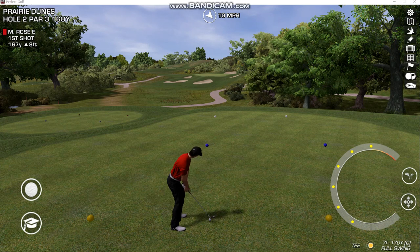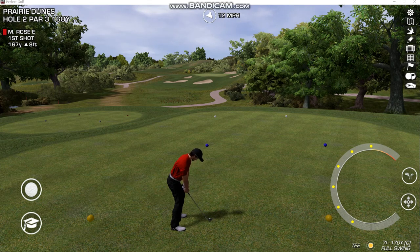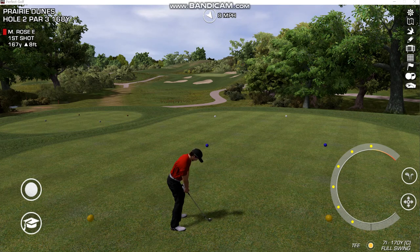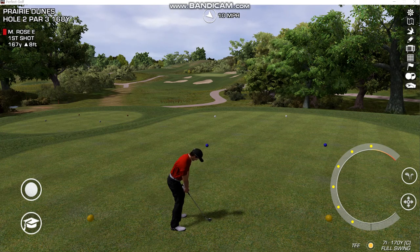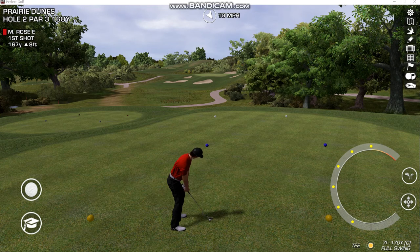Welcome everybody, this is Matt and today I'm going to play three holes from my latest course, which is a recreation of Prairie Dunes — a real course located in Hutchinson, Kansas, USA. Nine holes opened in the 30s, designed by the late great Perry Maxwell and his son, who finished the 18 in about 1957-58. I'll be playing a par 3, a par 4, and a par 5, in that order.